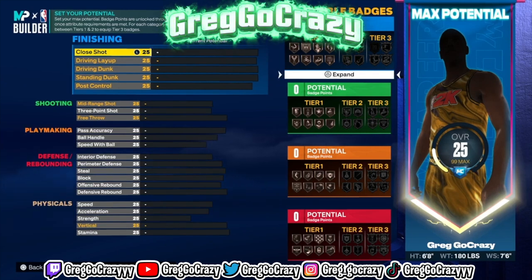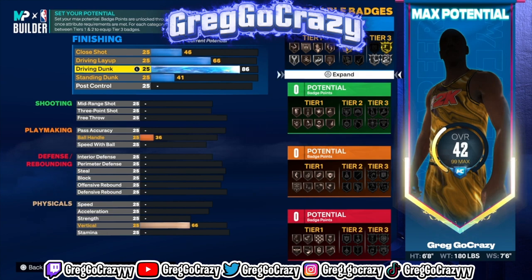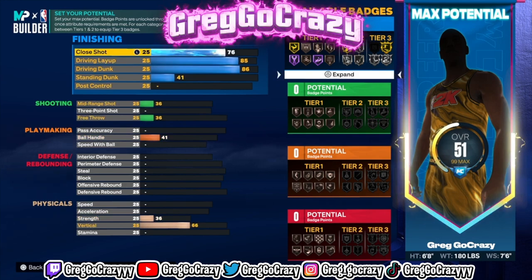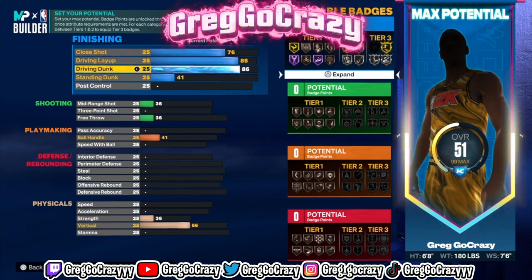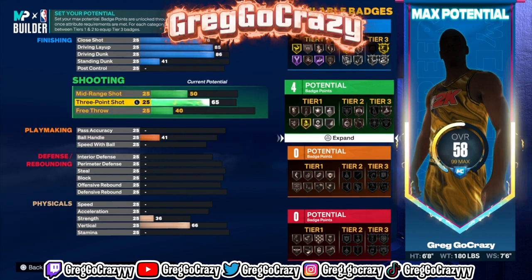The first thing you're gonna want to do is put the driving dunk at 86. Put the driving layup at 85. You get close to 16 potential finishing badges, which does give you limitless takeoff.